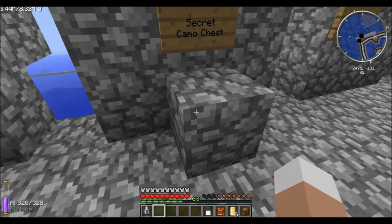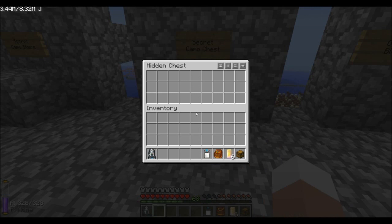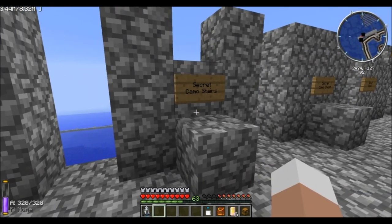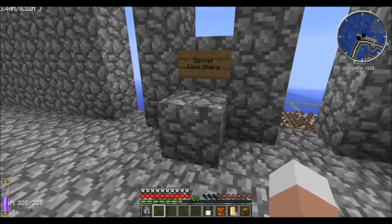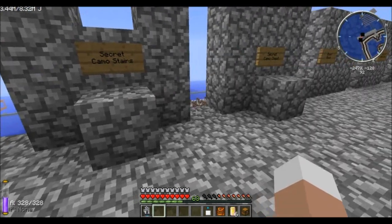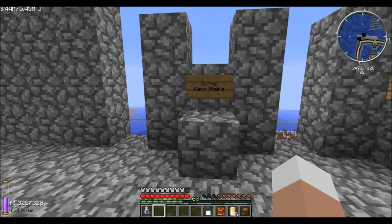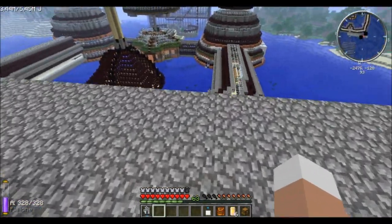We also have the secret camo chest, which can be placed in a wall with a solid block on top. You can still open the chest and it is simply a normal wooden chest but camouflaged. We also have the secret camo stairs — you can have the stair functionality in any block you can imagine. Place it next to the blocks you want, and you can simply walk up like a normal stair.